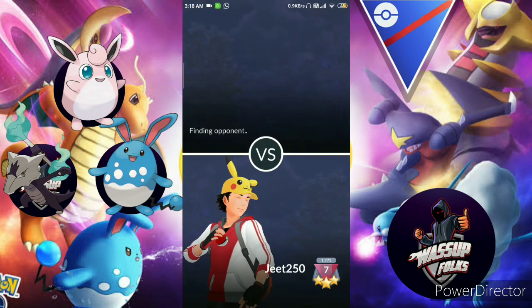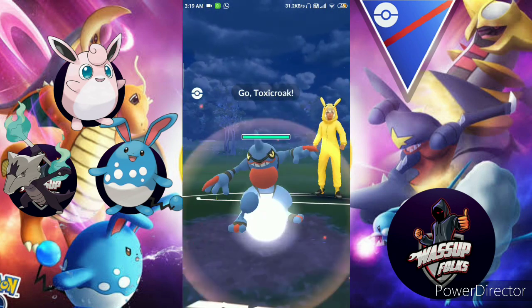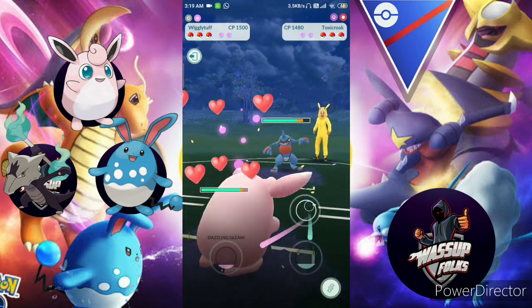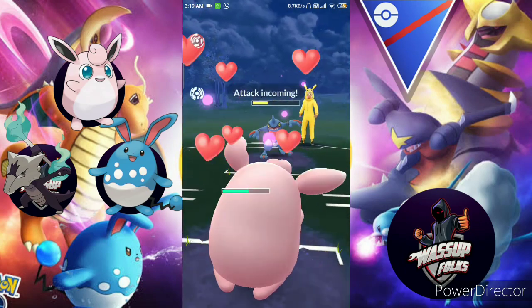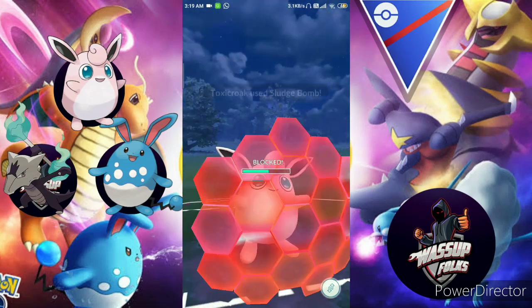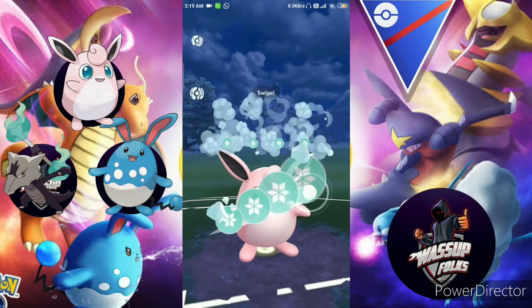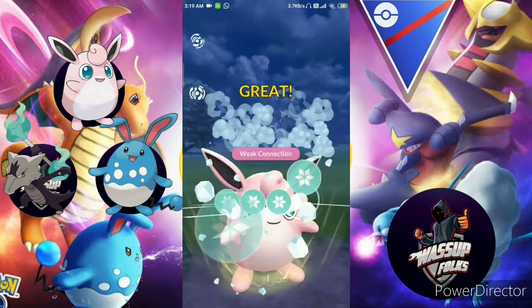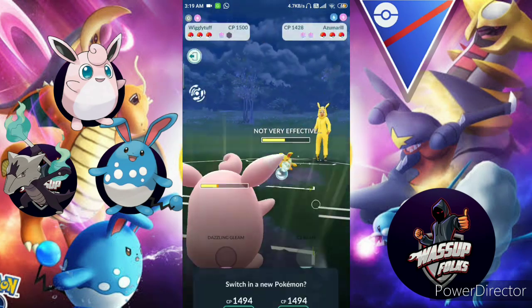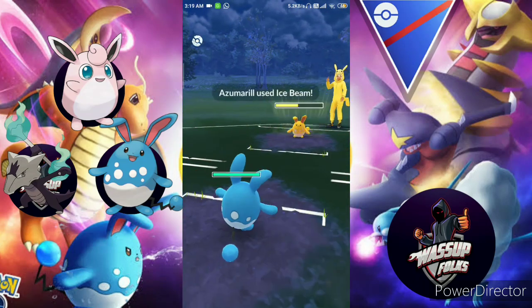The fourth match — my opponent is Linkster. Big shout out to them! Toxic Grumpig is their lead, using Sludge Bomb. I use a shield. They swap to Azumarill, so Wigglytuff uses Ice Beam. They take the Ice Beam and another Ice Beam — I didn't use a shield for that.